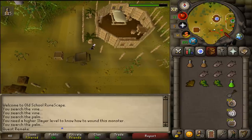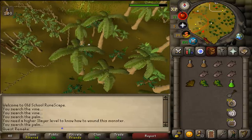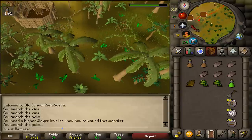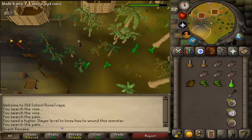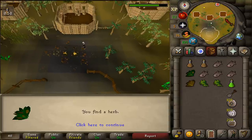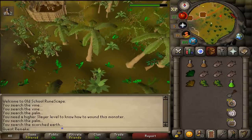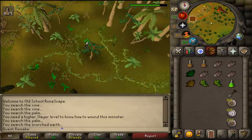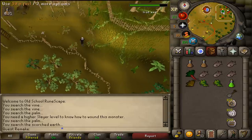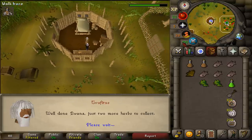Alright, herb number 3. Head southeast and go around following the red fence. Keep following it outside until you are south of the center hut. You'll find a darkish area on your minimap and 2 everlasting fires. Search around it and search the scorched earth. Once you have this herb, clean it and return to Trufitus. Use the Citofoil on him and he will request the 4th herb.